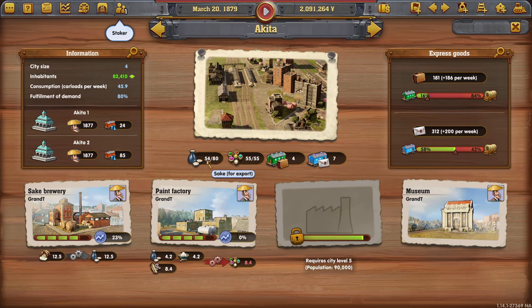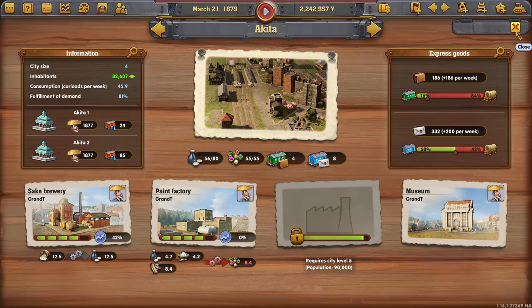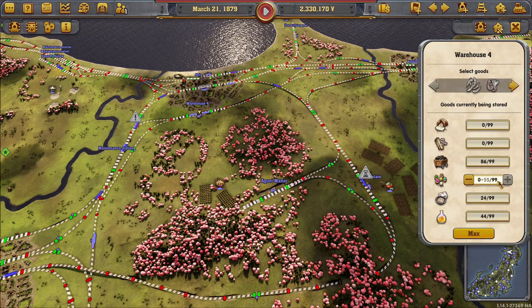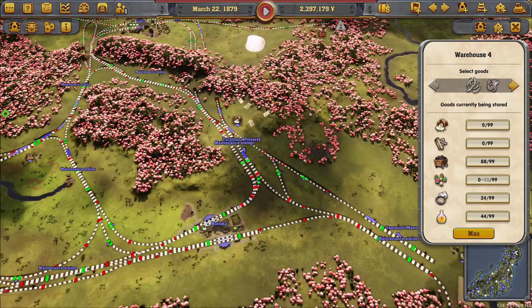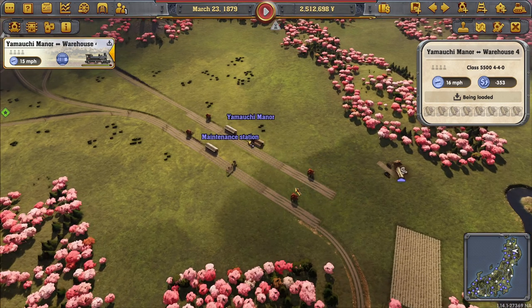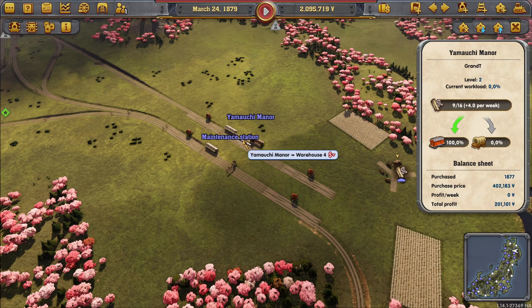We're going to need all of this sake they have for export and all of the paints, which we're full on. That's good news. Are we technically full on them? It says full, but we've got a warehouse here. It's not technically 99. Plant fibers as well — we only have one train. Well, that will explain that. That needs an upgrade — that's not going to be enough.